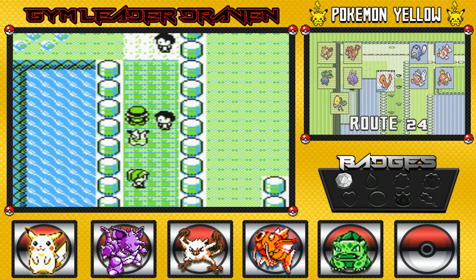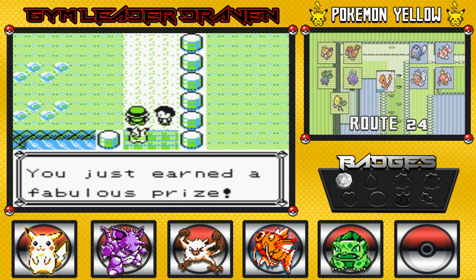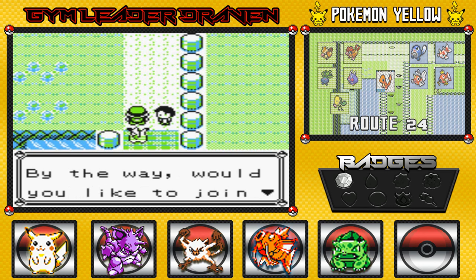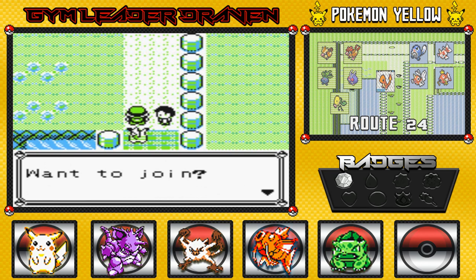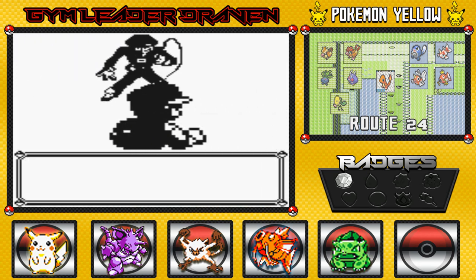Congratulations, you beat our five contest trainers - you've earned a fabulous prize! We got ourselves a Nugget which you can sell for five thousand dollars. 'Would you like to join Team Rocket? We're a group dedicated to evil using Pokemon. Want to join?' No! 'Are you sure?' Yeah, I'm pretty sure. 'Come on, join us.' I need an adult. 'Join!' Here's my middle finger. 'You need some convincing - I'll make you an offer you can't refuse.'